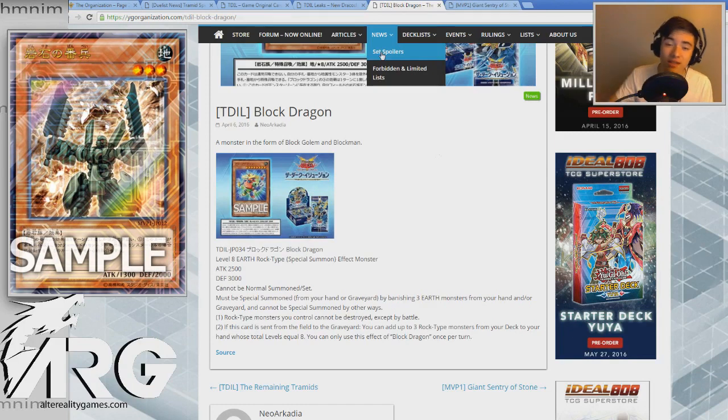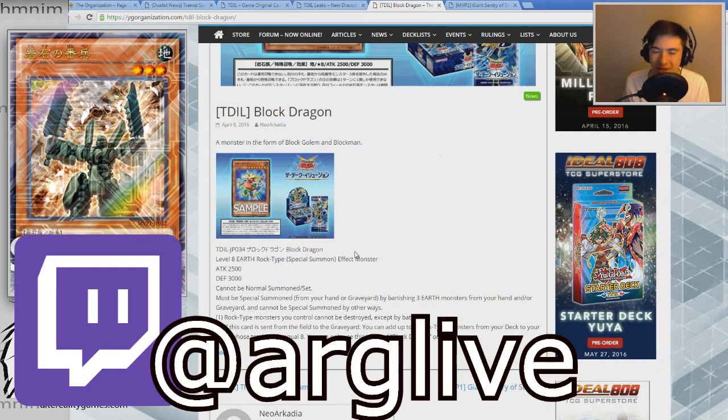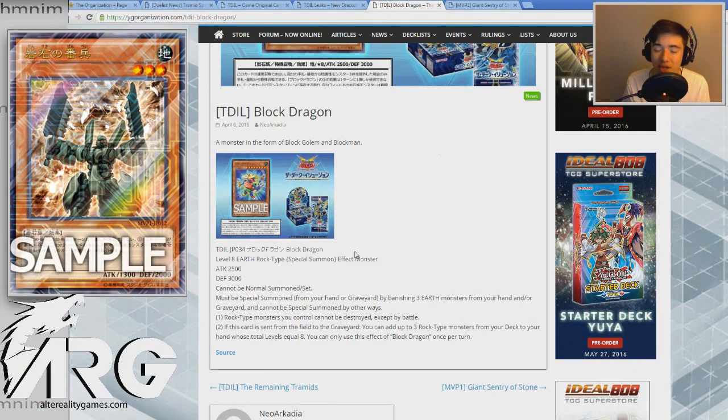Maybe I'll group them a couple per video like I did here with Block Dragon and Giant Sentry of Stone. Let me know what you guys think of these two cards — do you think they have the potential to bring Rock Stun back or make Tramid a really powerful archetype? I can already see Tramid being meta; it just has so much potential and flexibility. And yeah, if you guys want to buy or sell products, attend ARG events, or read articles from top-level players, alterealitygames.com is the place to go. Be sure to like our Facebook fan page and subscribe to our Twitch stream. As always, thank you guys for watching — be sure to like, comment, and subscribe. I'll catch you guys next time.